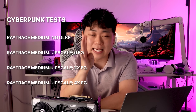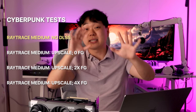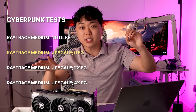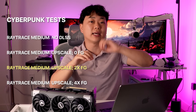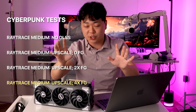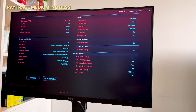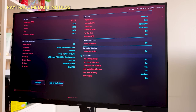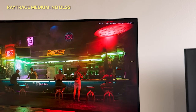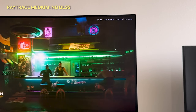For Cyberpunk at 1080p I used ray tracing medium and ran four different tests. The first is the preset with zero DLSS help — no upscaling, no frame gen. Then upscaling with no frame gen, then upscaling with 2x frame gen, and finally upscaling with 4x frame gen to test the new 50 series multi-frame generation. Starting with zero AI help, we're running at around 70 fps — honestly pretty good for this game without any upscaling.